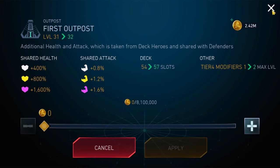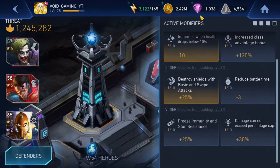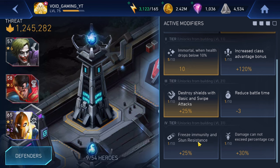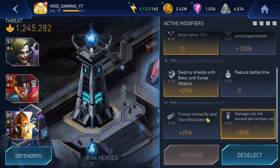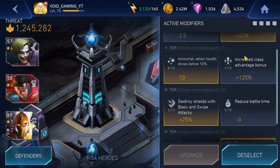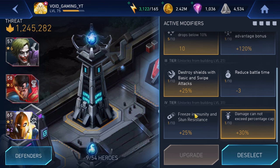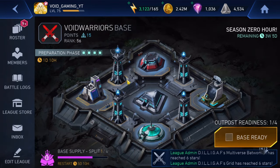Alright, so I have taken it to level 31. Stunning freeze immunity, damage cannot exceed a percentage cap — let's select this one. Okay, let's take a look: increased power generation, immortal, destroy shield with basic attacks, damage cannot exceed a percentage cap. That's nice. So that was outpost number one.